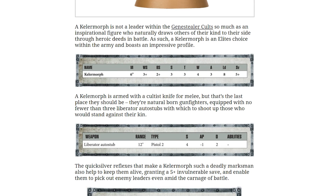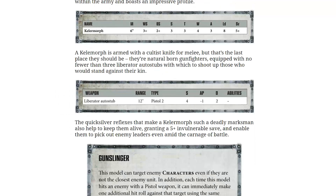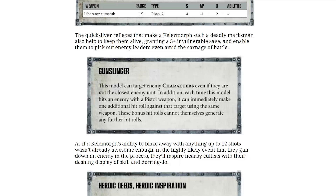He has a 6-inch move, weapon skill 3, ballistic skill 2-plus, strength 3, toughness 3, wounds 4, attacks 3, leadership 8, 5-plus save. Armed with a cultist knife for melee — as if you'd get him into melee when he's got 3 guns. 3 Liberator Auto-Stubs, in fact, each with a 12-inch range, pistol 2 type, strength 4, AP-1, damage 2. And he has a 5-plus invulnerable save.